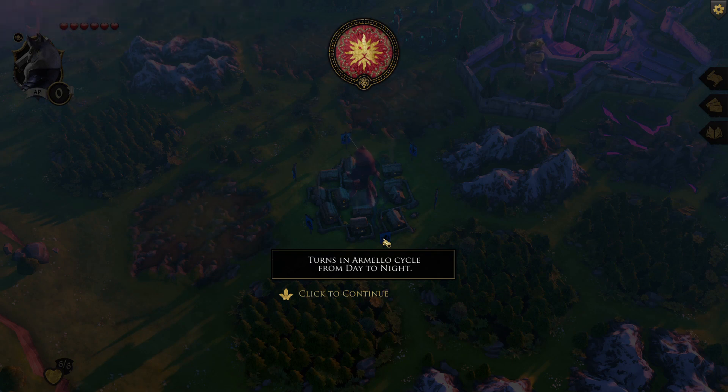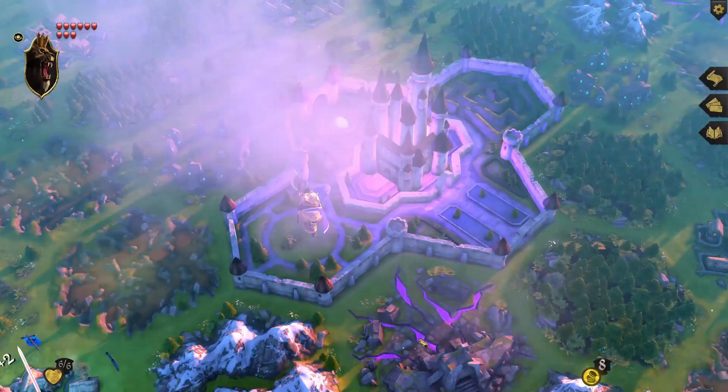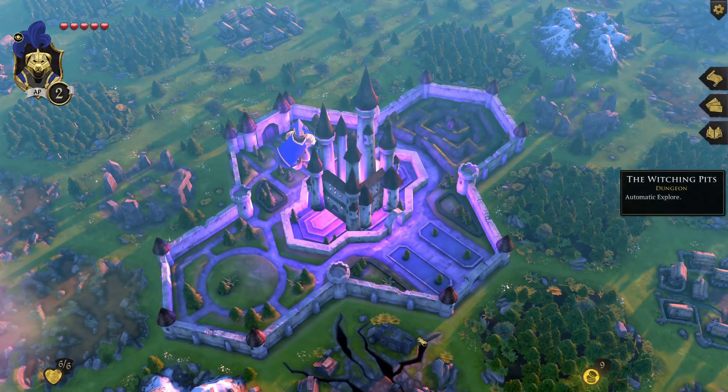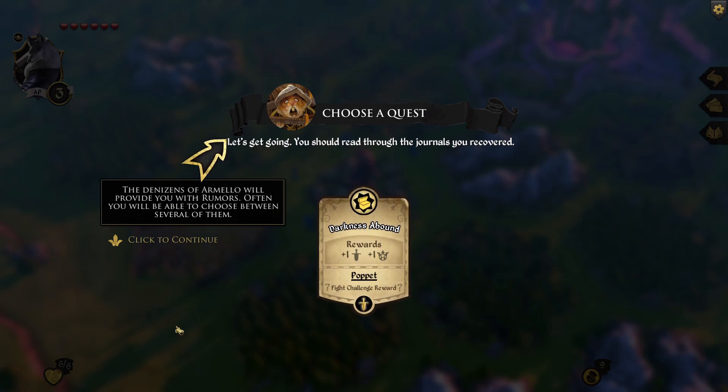The music is gorgeous — it kind of reminds me of Dragon Age because it has that dark fantasy feel to it. Turns in Armello cycle from day to night. Your gold is used to play item and trickery cards — you earn gold income from your clan at every dawn. Here's the quest — you should read through the journals you recover. The denizens of Armello will provide you with rumors, and often you'll be able to choose between several of them.